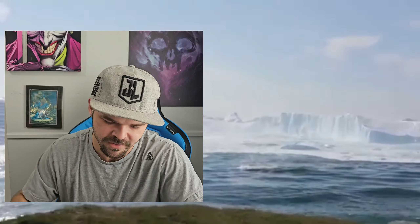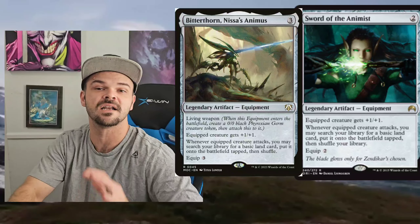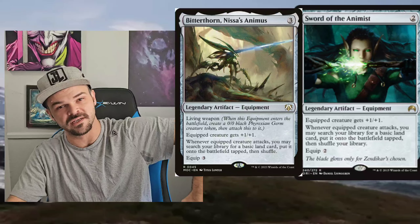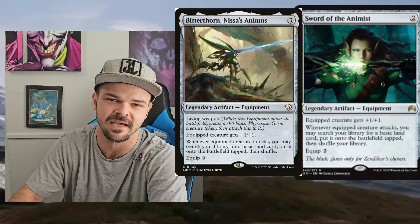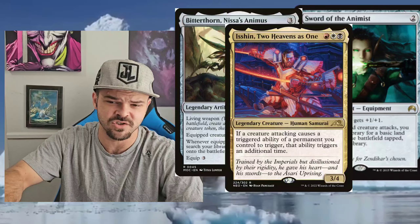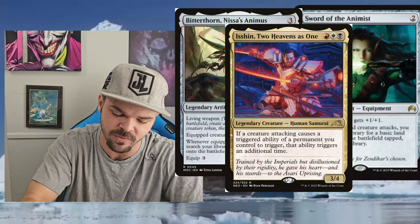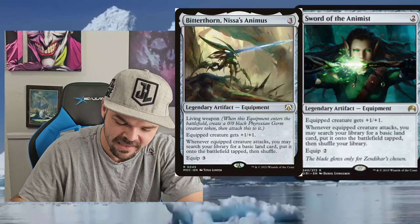Next up, we got Sword of the Animist and Bitterthorn. Both are equipments. Sword of the Animist costs two and two to equip; Bitterthorn costs three and two to equip but comes out with a Germ token on it. I really like these cards — they let you ramp your mana in non-green colors. I even use them in green decks because I love the equipment so much. Being able to search up a basic land regularly in multicolored or single-colored decks is so useful, especially if you can get some attack triggers. Isshin, Two Heavens as One doubles the attack triggers, which would get you two lands since it triggers on attack, not on hit.